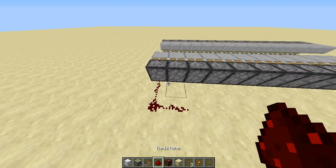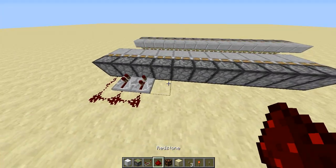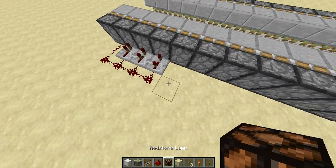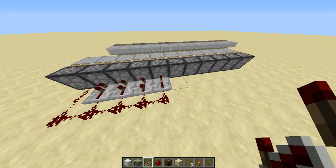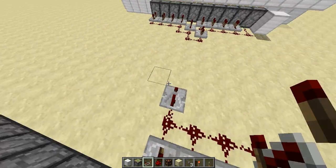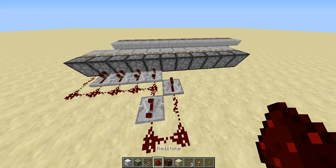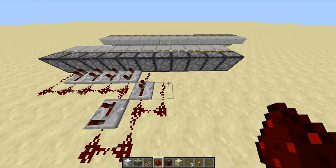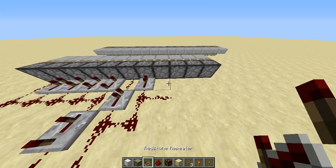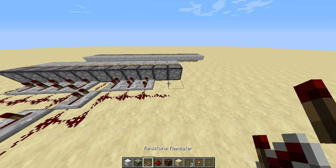All we basically need to do now is the other side — same story, we're going to build this module again. You could build it in a different format any way you want; there's probably a million ways to do this in Minecraft. The possibilities are almost endless. We're just building the same module over and over again.